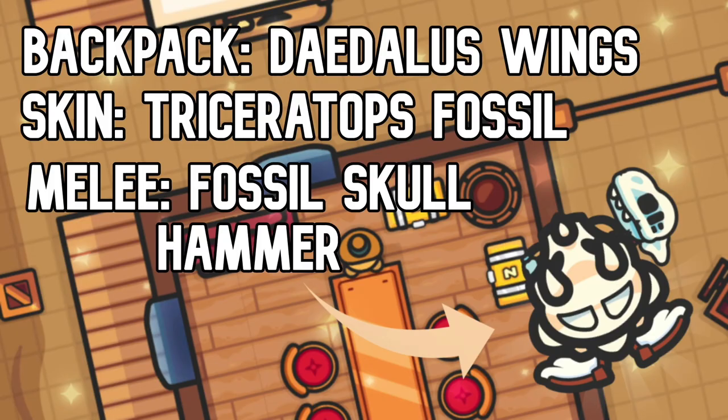Number 4, the Triceratops Fossil. It has the Fossil Skull Hammer for the melee and the Daedalus Wings as a backpack. It has that bone look, which is really cool, and everything matches really well.